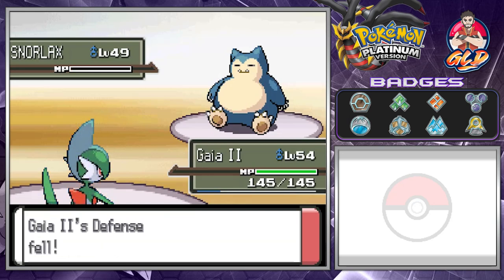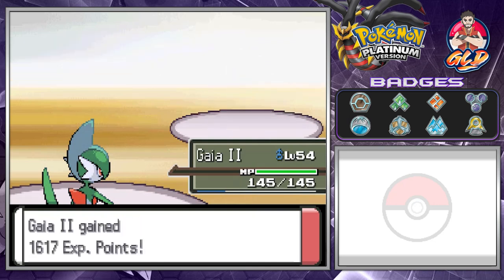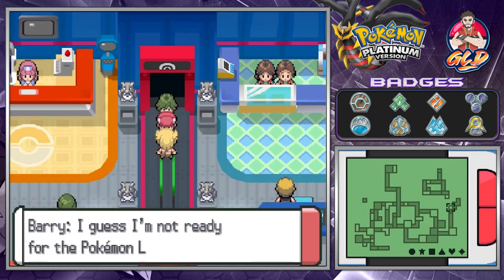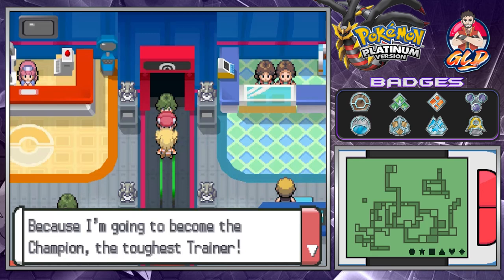Because of Close Combat our defense falls greatly — that's something we have to worry about. Barry says his team still needs some raising, and 'I guess I'm not ready for the Pokemon League if I'm losing to you. I'll get tougher and win my way through the Pokemon League because I'm going to become the champion — the toughest trainer.'